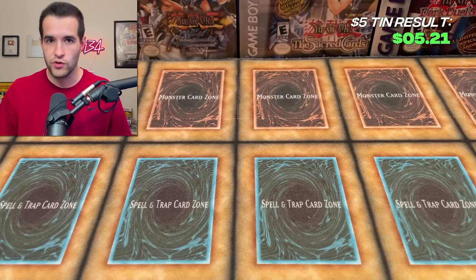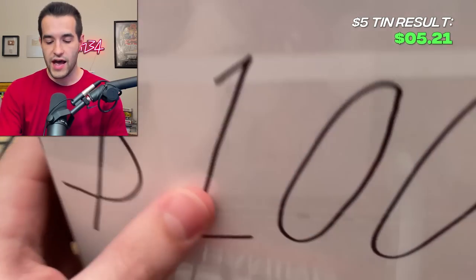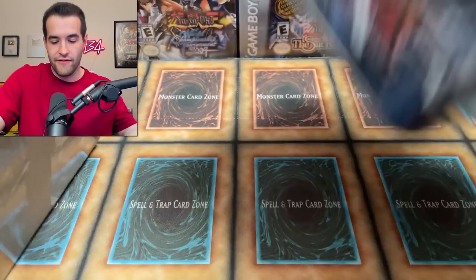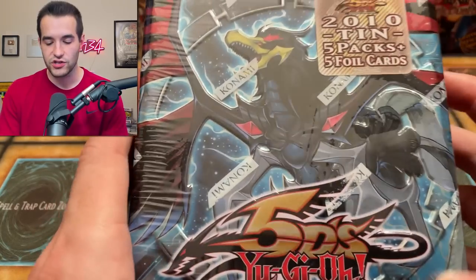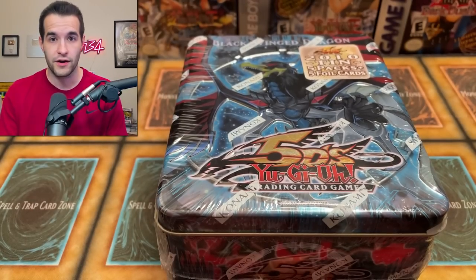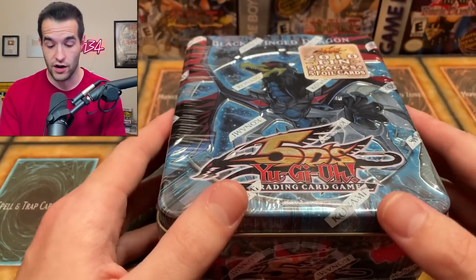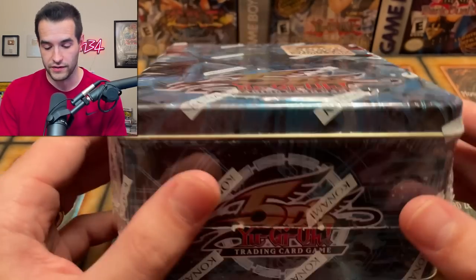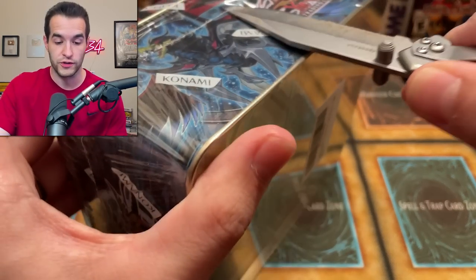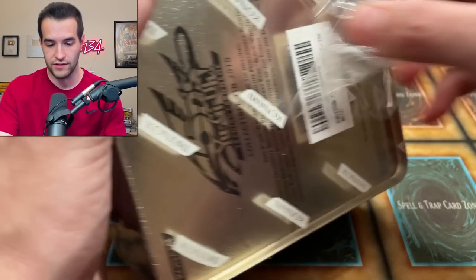Let's go on to the $100 tin. Next up, we have the $100 tin — the tin is actually in the box for this one. We have a Black Winged Dragon tin. This tin is actually a giveaway won by a viewer, and he asked me to open it up on a video. I was like, what better video to open it than the $5 to $500 tin opening? So let's open it up — this is all a viewer's pulls. Maybe we'll pull a Ghost Rare or something.